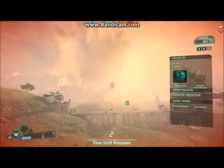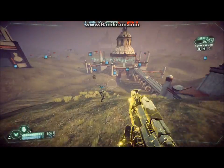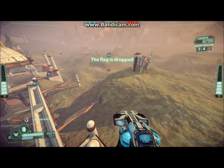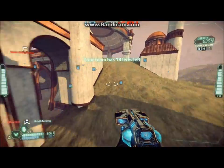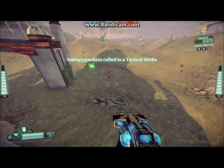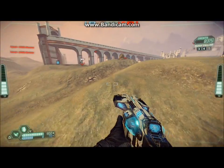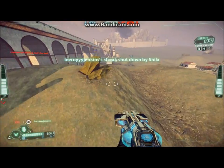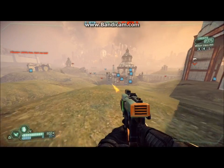Oh there we go, nailed that one! Quick Draw definitely reminds me of the older original Tribes — in original Tribes you could switch between weapons really quickly, so I kind of like that. Safety Third gives me an extra frag grenade and I believe a 20-radius boost, so it's definitely a very good third perk.